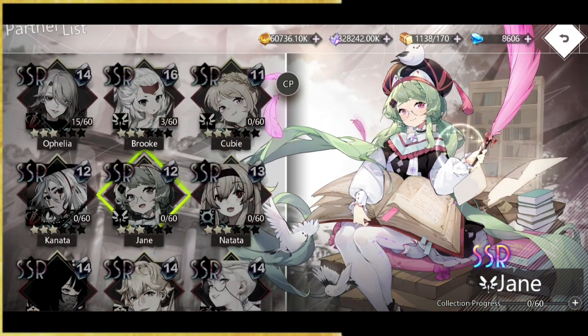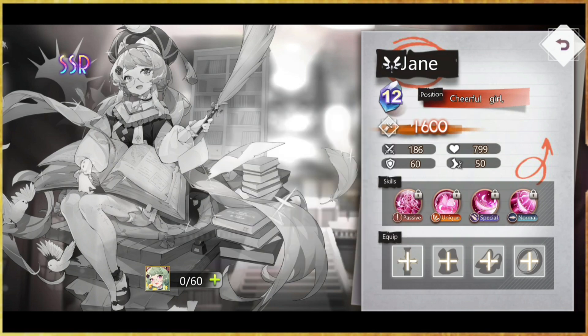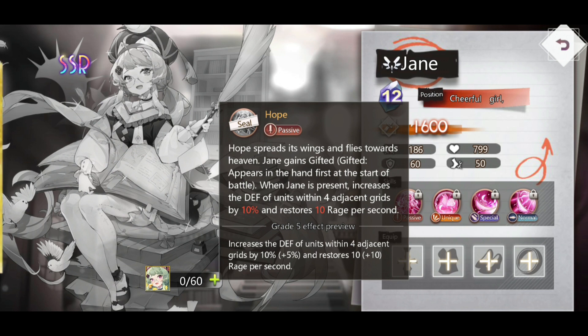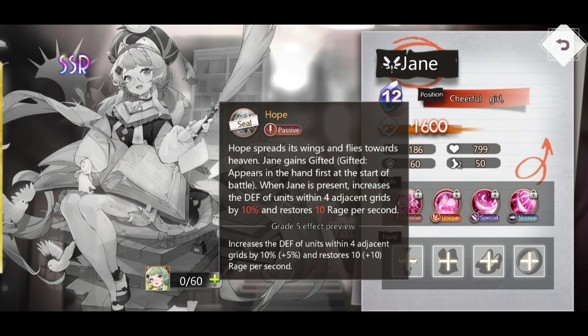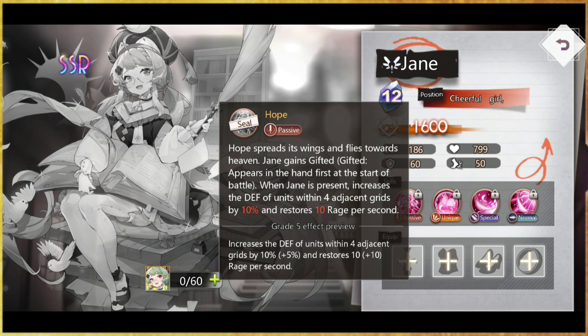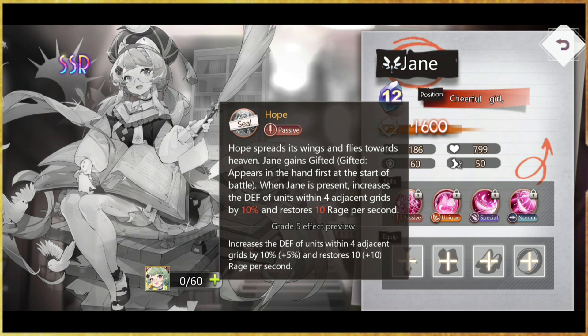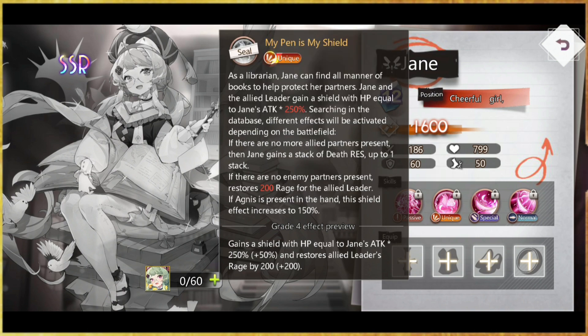Jane is a light unit, which we already have a lot of, and she's a 12-cost character. I'm not sure if she's the battle boss character because she does look like one. Her passive skill: 'Gifted' appears in hand first at the start of battle. When Jane is present, increases the defense of units within four adjacent grids by 10% and recovers 10 rage per second. At grid 5, defense increases by an additional 5% and rage recovery increases by an additional 10 — so 20 total. It's a passive, which is nice.